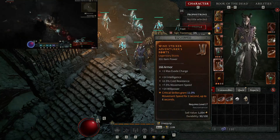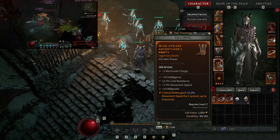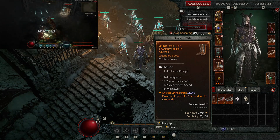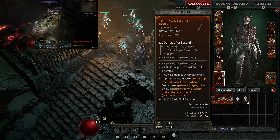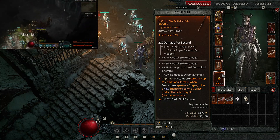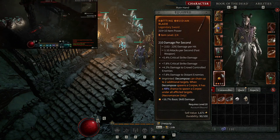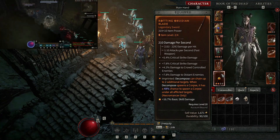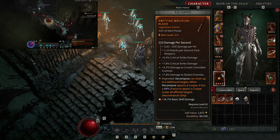We have Windstriker's boots: critical strikes grant 11% movement speed for one second, up to six seconds — amazing when you crit a lot with Bone Spear so you can move around more quickly. The boots are also imprinted with Decompose having a chance to hit two additional targets, plus a 48% chance to spawn a corpse under all afflicted targets. With up to three targets you can keep spawning bodies everywhere to keep blowing them up.